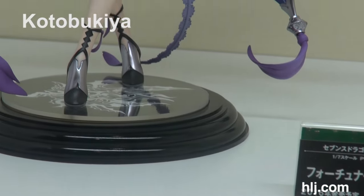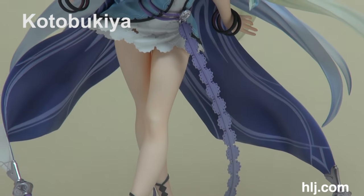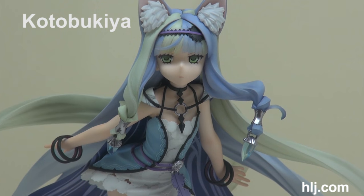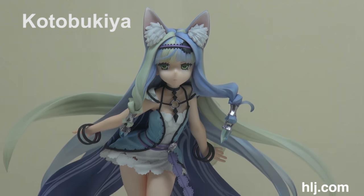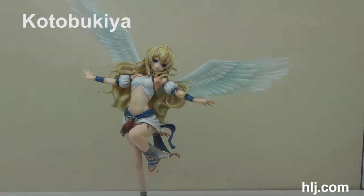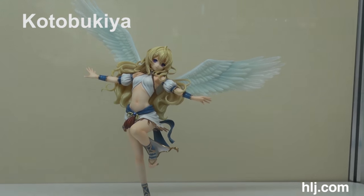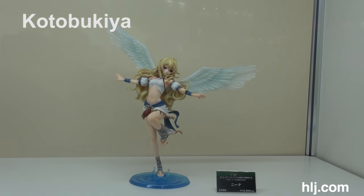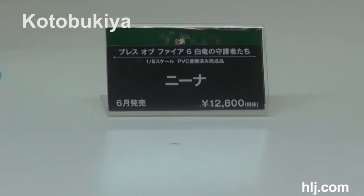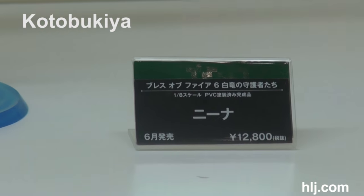Kotobukiya has a really nice sculpt from the 7th Dragon game of the Fortuna class. I love her cat moves — they blend really well with her hair and the hair sculpt. This one recently went up for pre-order — it's from Breath of Fire 6, and the character's name is Mina. Breath of Fire is a game series but this is the first one that's online rather than a console game.